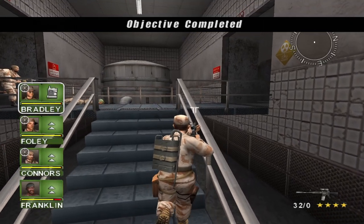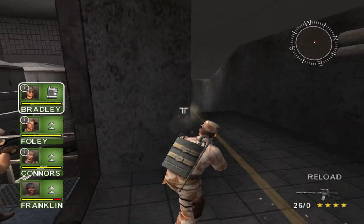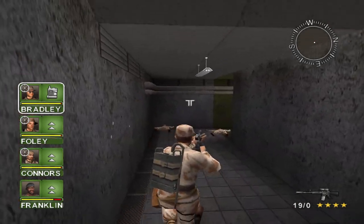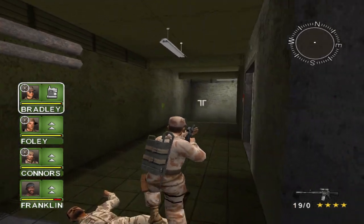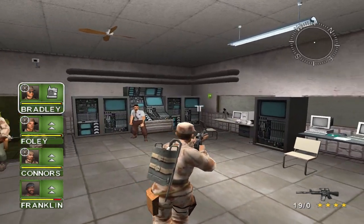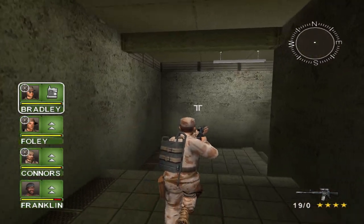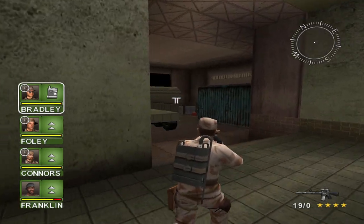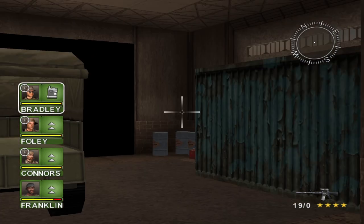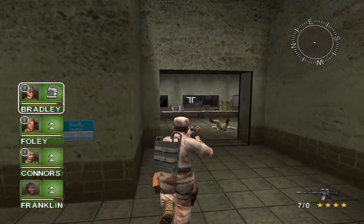Okay, yeah. It bugs me when they put objectives like out of order. More scientist guys — anything in here? No, does not look like it. Moving on. How do I do that? I don't know why I did that when I'm so low on ammo — I'm dumb.